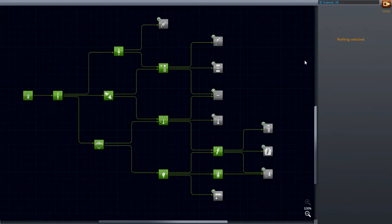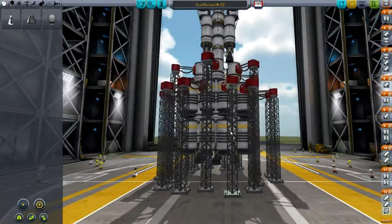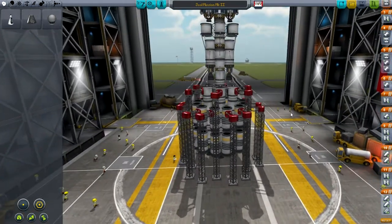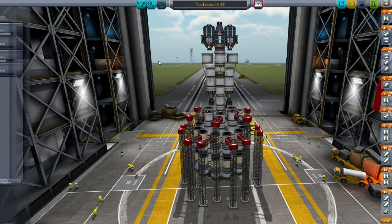Let's get going. I'm going to head to the VAB — I think the rules of the challenge say I'm supposed to show a screenshot of the ship in the VAB. I didn't do that last time, but I'm not going to tell anybody if you don't. And here's the ship I'll be launching: the Jool Mission Mark II. I had a Mark I and it was good, but it wasn't quite as capable as this one. I'm thinking I'm going to pull around about 4,000 science with this — that's what I hope.